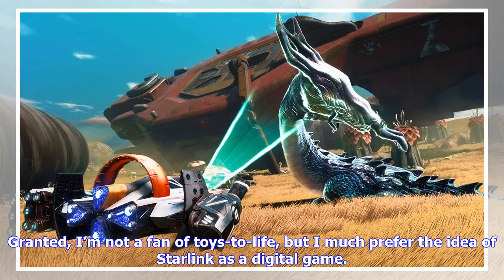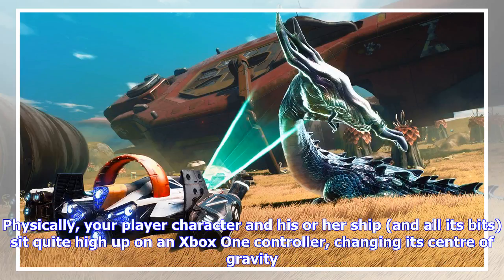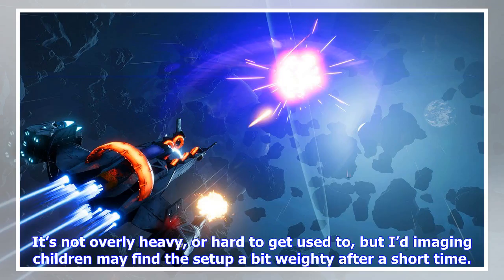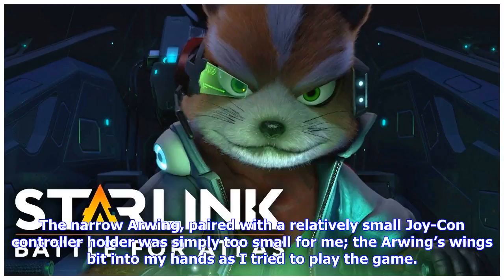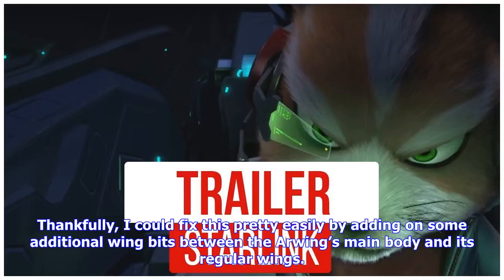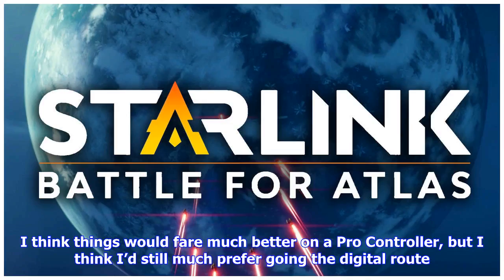Granted, I'm not a fan of toys-to-life, but I much prefer the idea of Starlink as a digital game. Physically, your player character and their ship, and all its bits, sit quite high up on an Xbox One controller, changing its center of gravity. It's not overly heavy or hard to get used to, but I'd imagine children may find the setup a bit weighty after a short time. On Nintendo Switch, things fare worse. The narrow Arwing, paired with a relatively small Joy-Con controller holder, was simply too small for me — the Arwing's wings bit into my hands as I tried to play. Thankfully, I could fix this by adding some additional wing bits between the Arwing's main body and its regular wings. I think things would fare much better on a pro controller, but I'd still much prefer going the digital route.